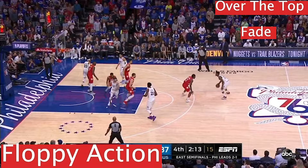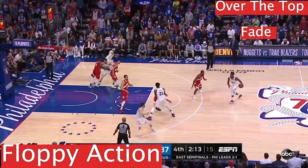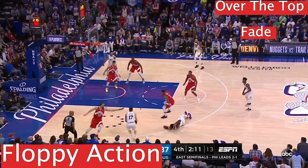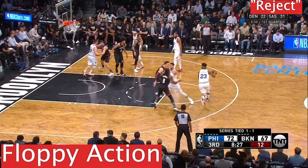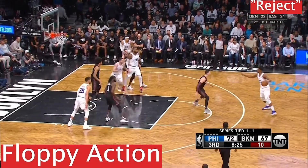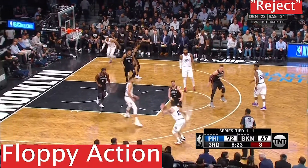In this one he chooses to fade out because Lowry tries to jump the screen. Another way defenses try to disrupt the floppy screen is to face guard by blocking the offensive player from using the screen left or right. Joe Harris has his back facing the sideline. Instead of starting a wrestling match, Reddick simply takes what the defense gives him and sprints to the open spot on the other side of the floor. Reddick has great awareness and knows Harris will be chasing him, so he uses Harris's aggressiveness against him by getting him to bite with a good old underrated ball fake.